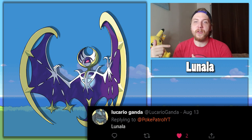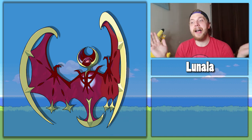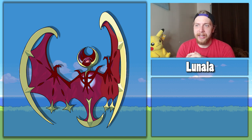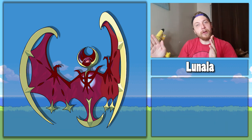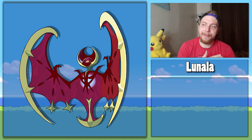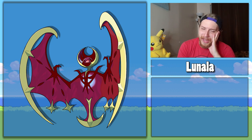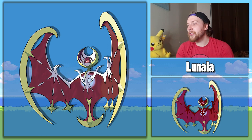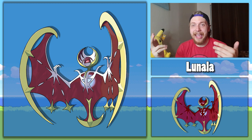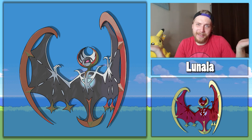Lucario Gonda — not to be confused with Lucario Pokegonda from before — has requested Lunala. A little heads up: I couldn't find a decent picture of shiny Lunala so I had to recreate it, so this might not be 100% accurate but it's roughly what shiny Lunala looks like. I kind of see what they were going for, but they went overboard with the red — he's just so red, he's a red boy. I think they could have just made his wings red and left the rest of his body white and it would have looked so much better. Like this. I also made a Spooky Boy version because black shinies are cool. Shiny fixed.